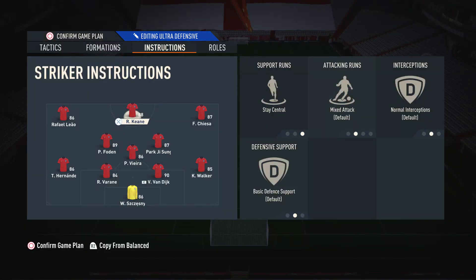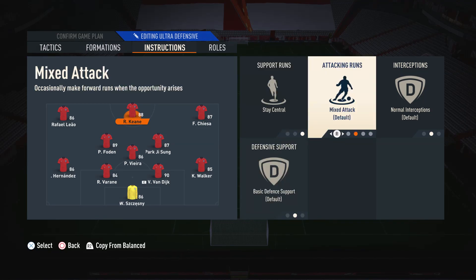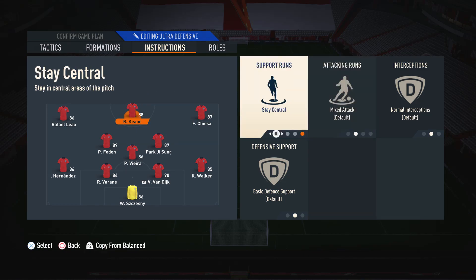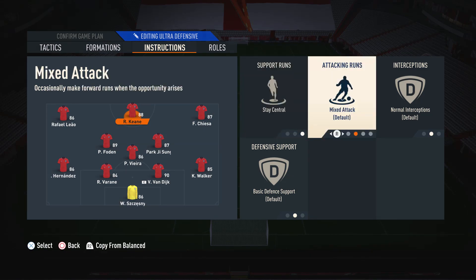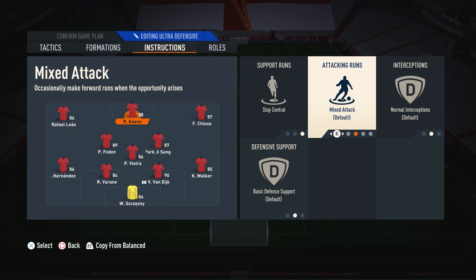As far as player instructions go, mine are pretty basic for this formation. On the striker, we just have Stay Central, because we don't need him to drift off to the wings — we've already got two wingers covering those positions, so it's important that this player stays in the middle. If we don't have him on Stay Central, sometimes he won't be in the correct positions we need a striker to be. We don't change anything else because this formation actually benefits when you don't put too much restriction on your players. Having mixed attack and basic defensive support gives a nice balanced movement, which is very important in this formation.